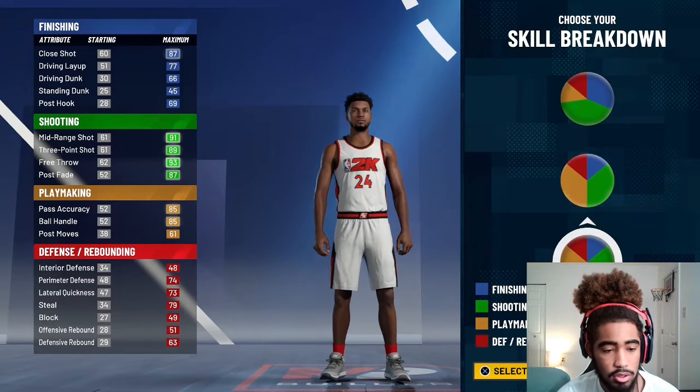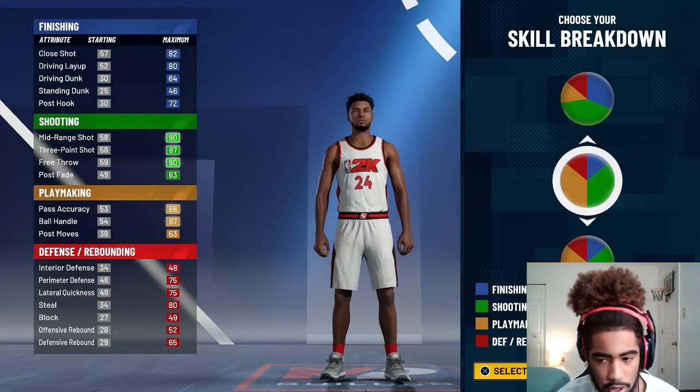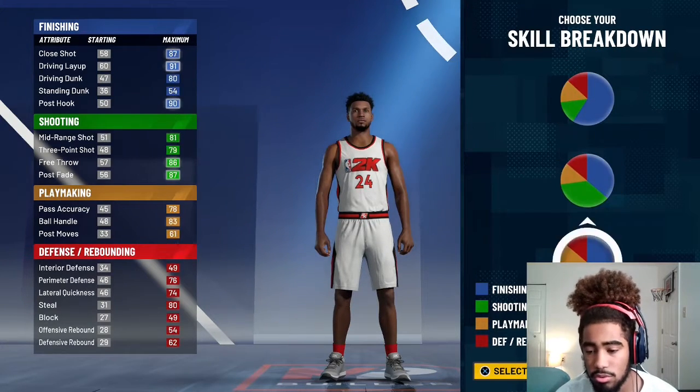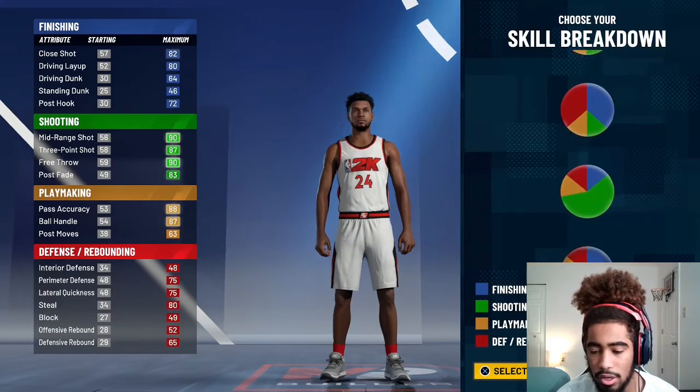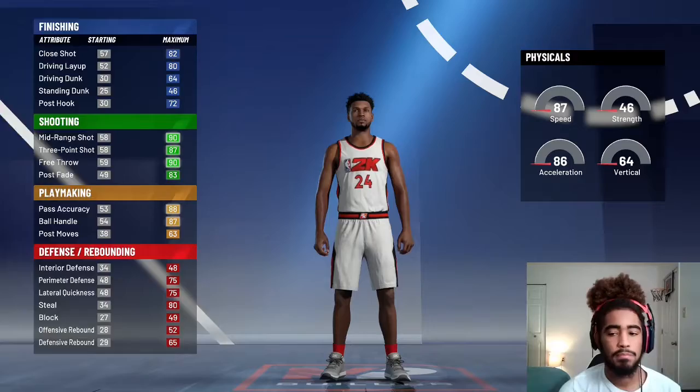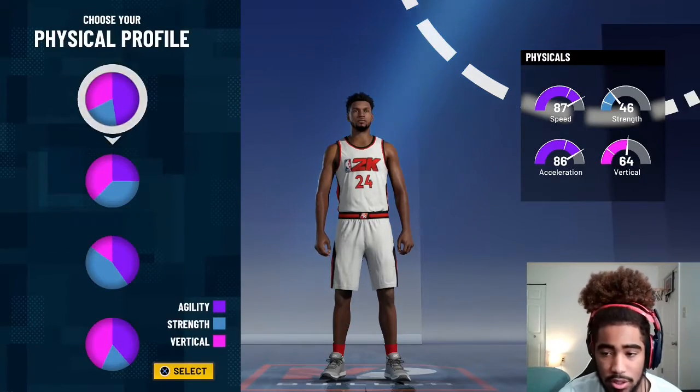We're going to go with the playmaking and shooting pie chart — it is the eighth one down. All right, so we're going to go with this one, and we're going to go with speed because we want to be fast.